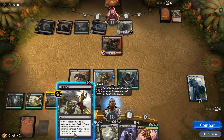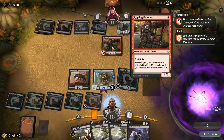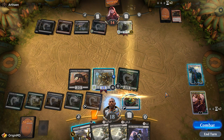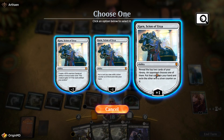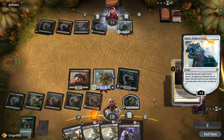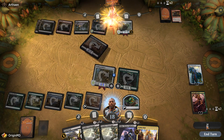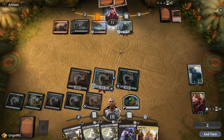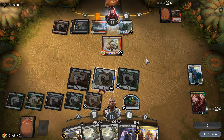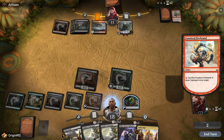We can use Vraska to get rid of the Rigging Runner. We've just gone to Value Town and I don't see our opponent winning this. Karn gives us a land — that's fine. Let's go ahead and attack. We've got the Fatal Push in case of emergency. Our opponent is going to take out the Walking Ballista, but that means he still has only eleven life and one card in hand.